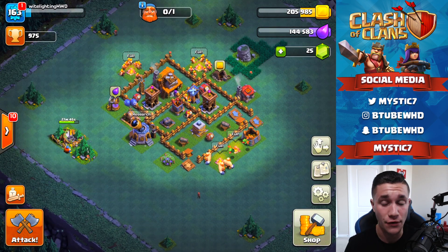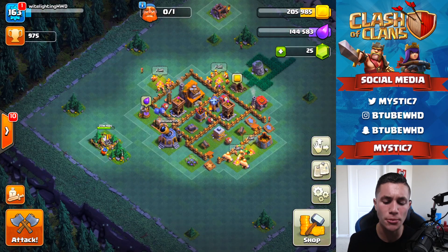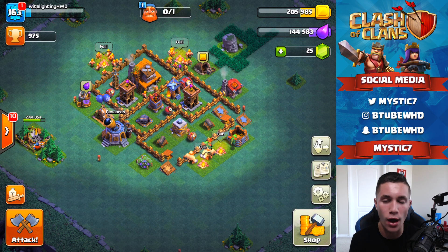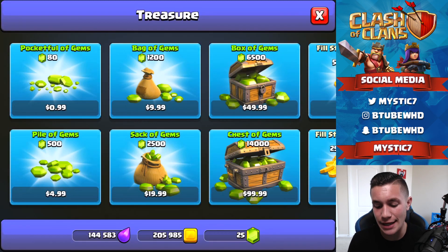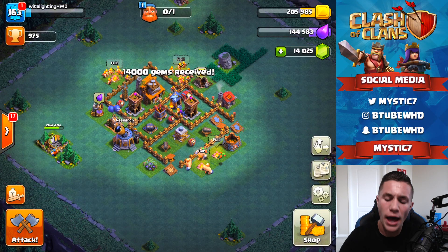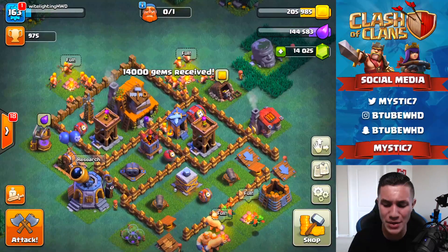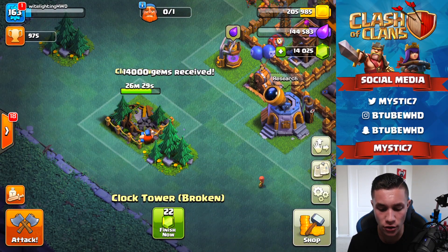We're at 975 trophies, almost past the 1,000 trophy mark at Builders Hall level 4, which isn't super crazy impressive but it's definitely not bad. I'm aiming to go maybe around 1,200 to 1,500 before Builders Hall level 5. We will be spending around a hundred-ish dollars in today's video. There's a link in the description if you guys want to check out some free gem stuff or unlock and max out your gem collector. We got 14,025 gems, which is fan-freaking-tastic. We're at 26 minutes left on our clock tower, so we might as well fix this guy up right now.